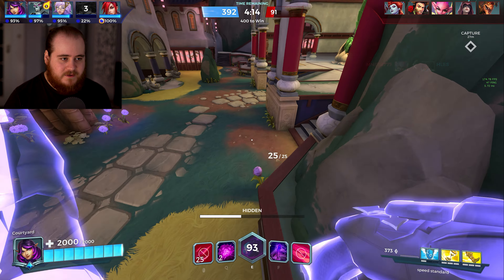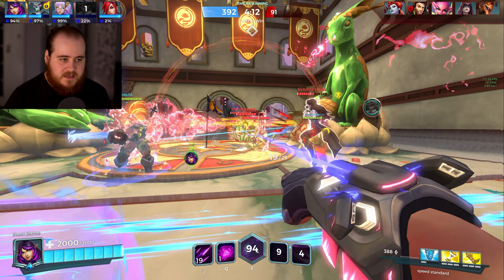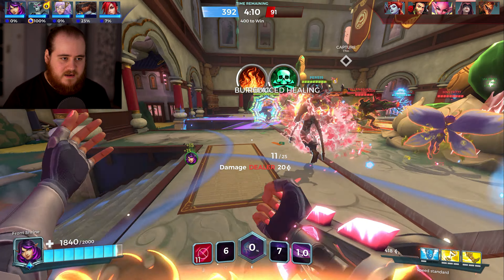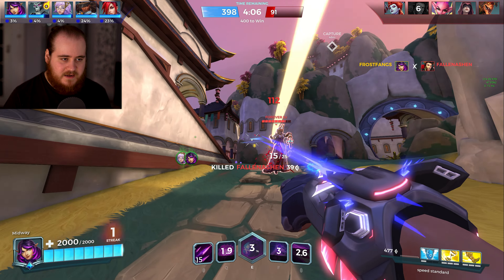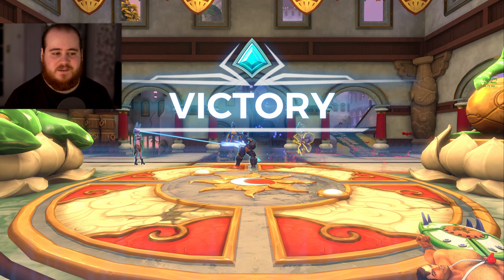Even without the speed buff here we're just really, really fast. Throw the Q down, hyper speed. Ash ult covered with another ultimate - we'll throw our ultimate there, that should close off the game. We're going to push here on the Seris. I missed the poison bolts, my accuracy is just completely cooked. But victory - just a bit of a weird game there.